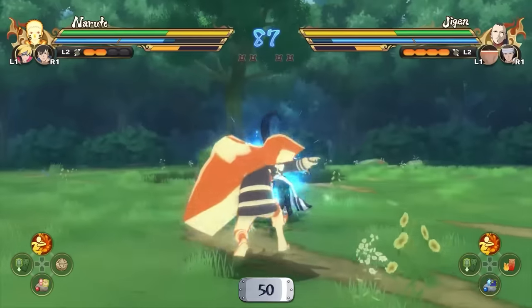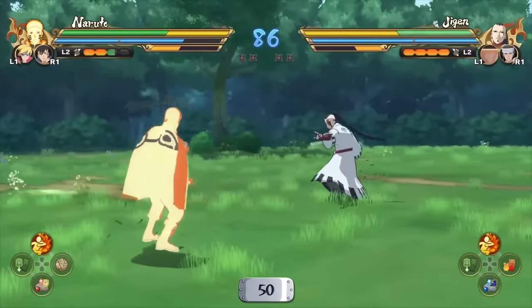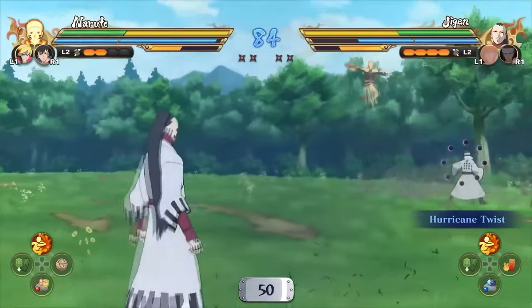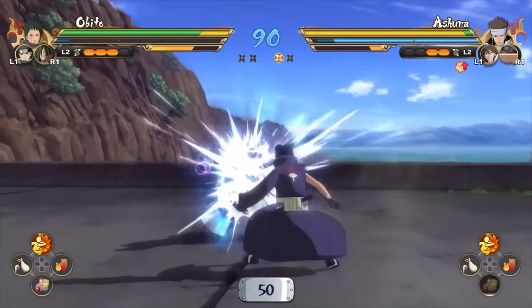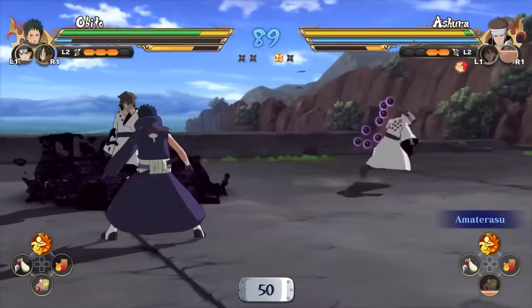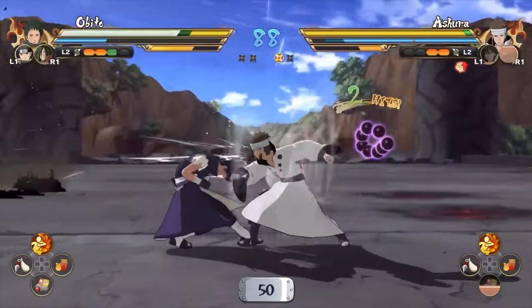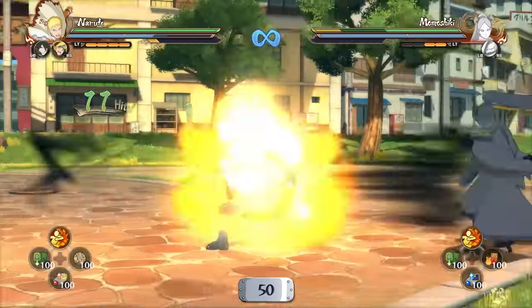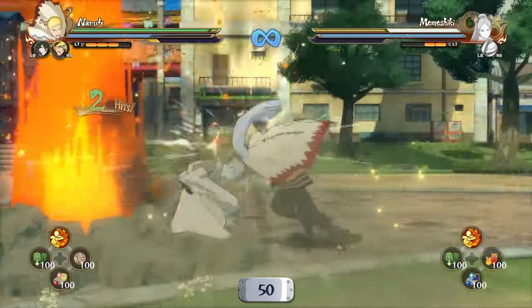For the final big change — substitutions have gotten massively nerfed. When you're getting hit, your substitutions do not regenerate from taking damage. They'll regenerate after a 15-second period, just like in Storm 4, but as you're taking damage, they are not slowly building back up. This means your best punish in this game is going to be a 15-second combo — and that's a pretty long combo.